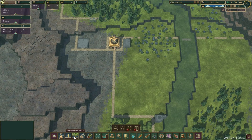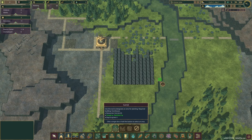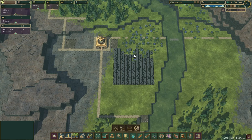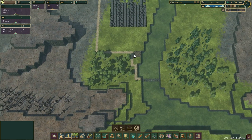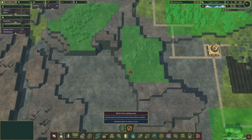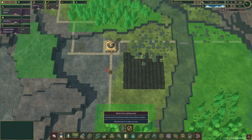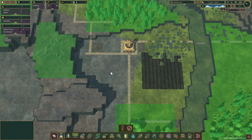Let's do the carrot farm. We're going to have a warehouse here. We'll leave a space here for the wall, and we'll get rid of all these berries as well. I've got to select all the trees I want to cut down near my town center. I think we're ready to go.